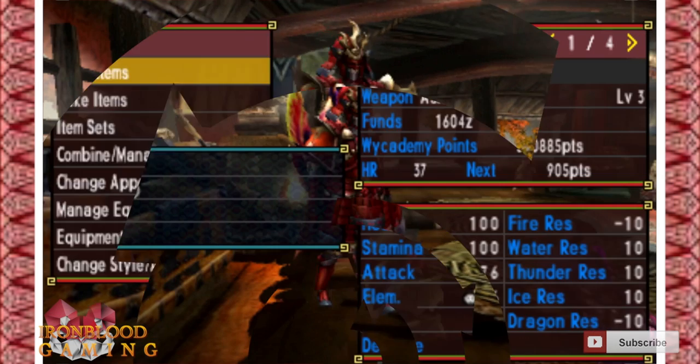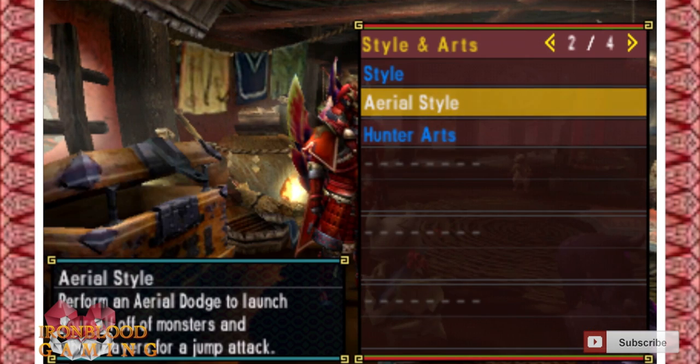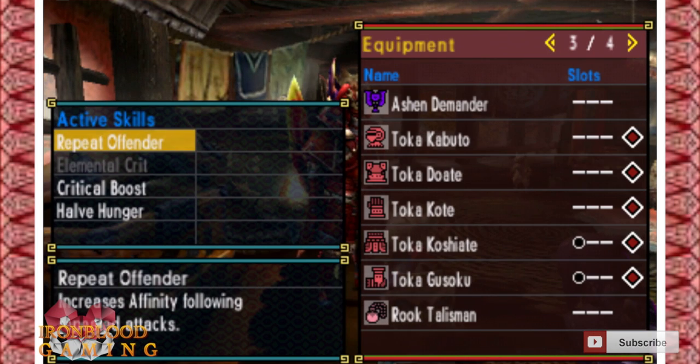Let's go ahead and see what the armor has entailed for you. This armor set includes, number one, Repeat Offender, which increases affinity following repeated attacks. This is great for weapons like sword and shield, dual swords, and long sword, because it increases affinity with each repeated attack.